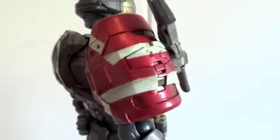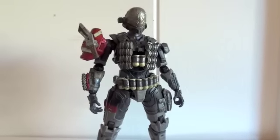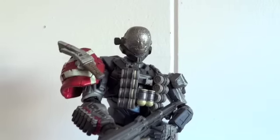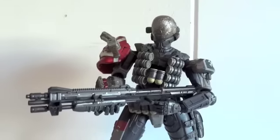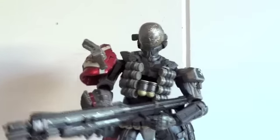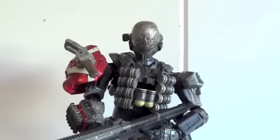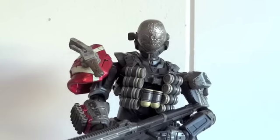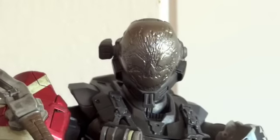That's a red shoulder pad. Let's pull out a little bit. Here you're supposed to see him getting ready to unload his shotgun onto someone. I'm not going to go over articulation because they're all the same as the other Play of Sky Halo Reach figures — I don't want to bore you guys with that. And here's a close-up.